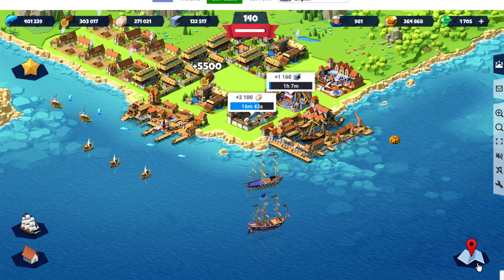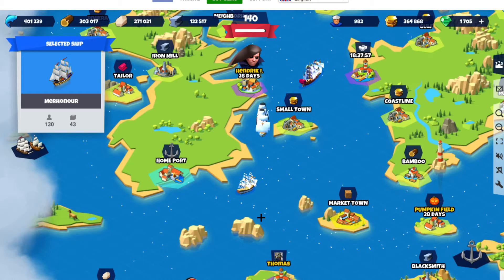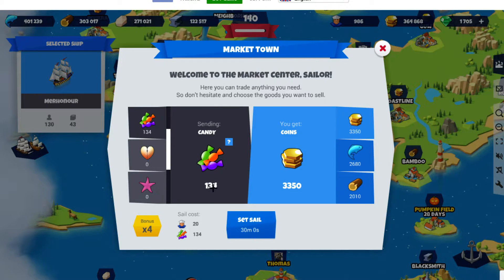But now with four times more cargo, I can pick a ship — this one is 43 cargo — but it can carry almost 130 cargo, which I carry pretty much all of it. And that gives me 3000 gold.